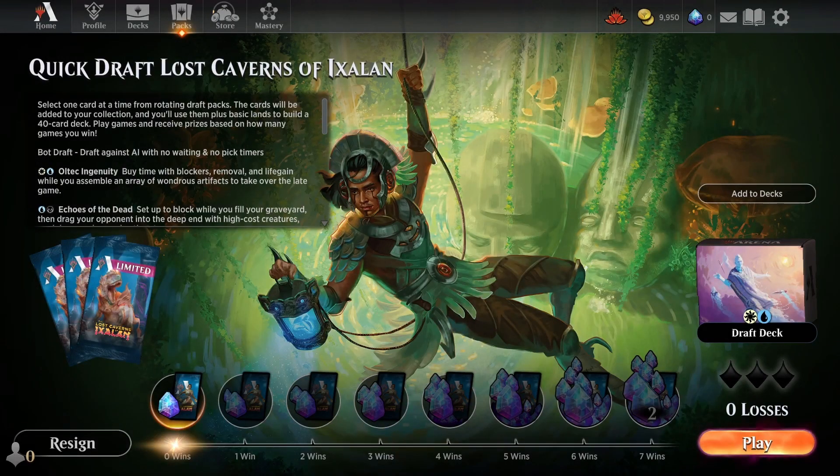Honestly, the draft took a while and then the building took a while — I actually took a break in the middle of deck building. Now I'm going to sit down and play. I need to play at least three games to finish the challenge. My drafting skills are very underdeveloped, my deck building skills in Magic the Gathering are very underdeveloped, my game sequencing is underdeveloped — so probably things don't go well. If I can get a win here, I will be pleased.